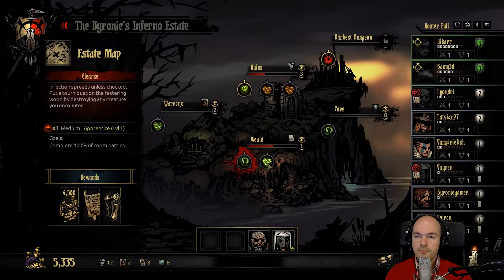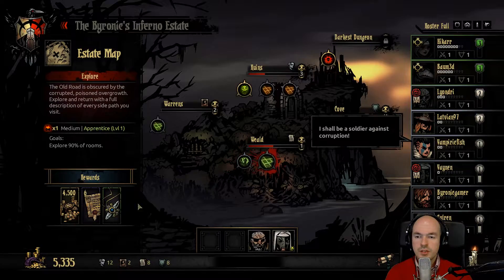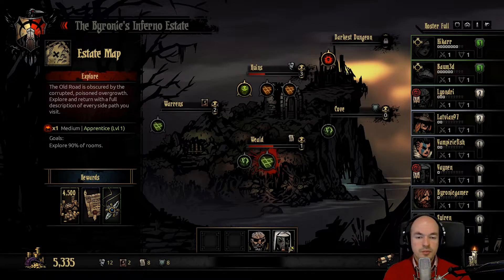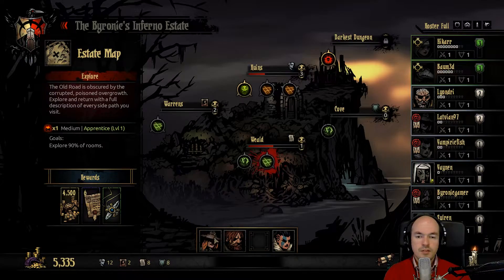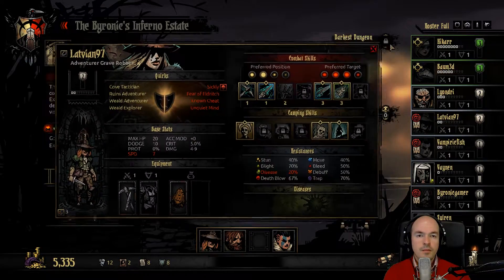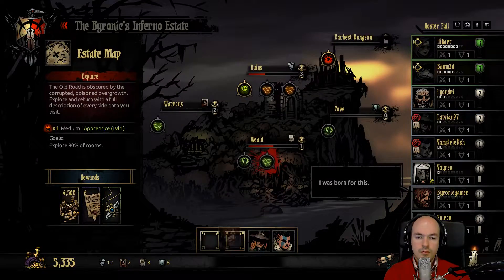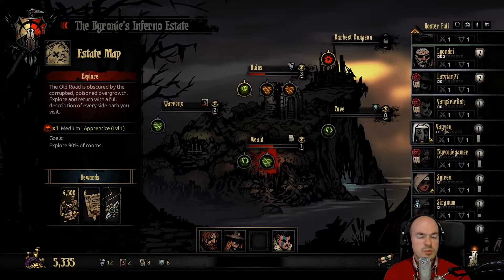Deeds — okay. This means Arbalest skill, that's not that interesting. An extra deed — a Hellion one, extra HP, less stun resist. Let's go for it. Who do we put in here? We want to level people: Vampiric Fish, level myself, level Latvian. Who else — Leondry really.